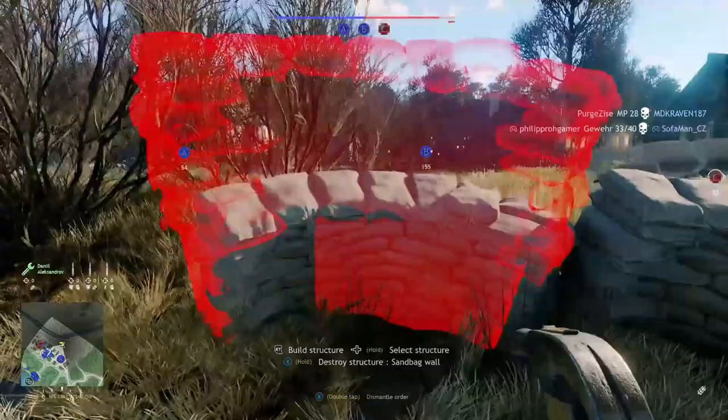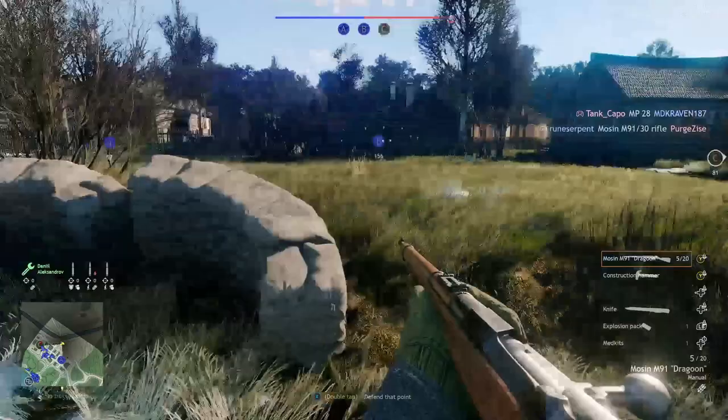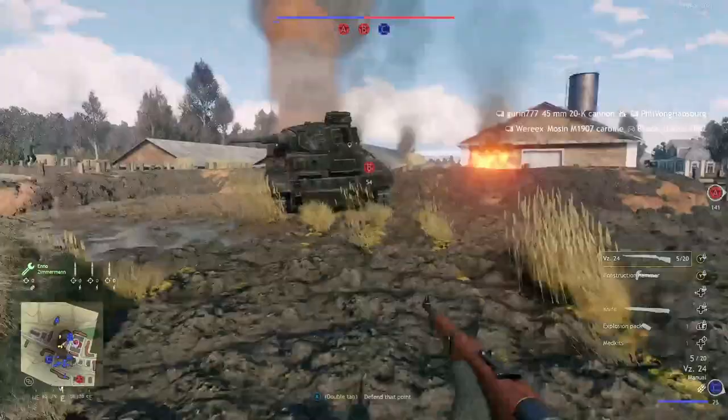You can't place rally points inside the objective area, but pretty close — you only need to be 16 meters away, which is much closer than the default spawn. As long as the point is active, your teammates can spawn on it. Just be sure to find a location where your spawning teammates won't be in the sightline of enemies and where the rally point is hard to find for the enemy team. If necessary, build sandbags around the point to protect it.